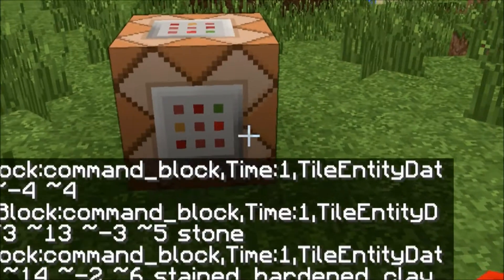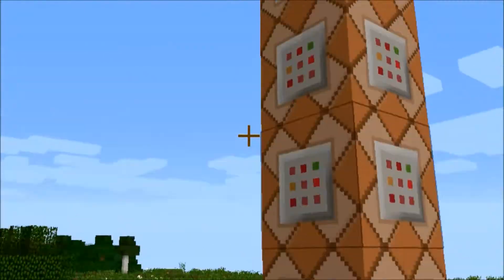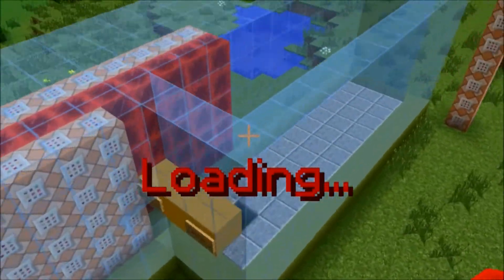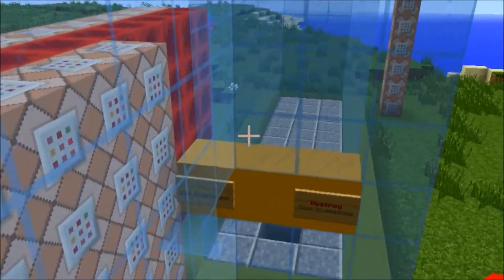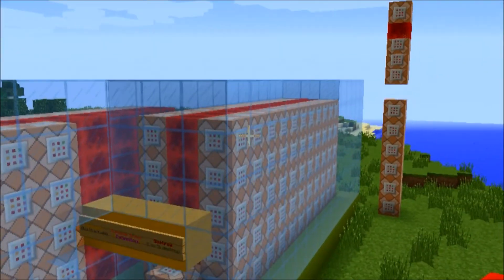I'll use a block of redstone for now, and that's it. You activate that, and here you go — as you can see, the machine is being created right next to the other machine I built before. Anyway, that doesn't matter.